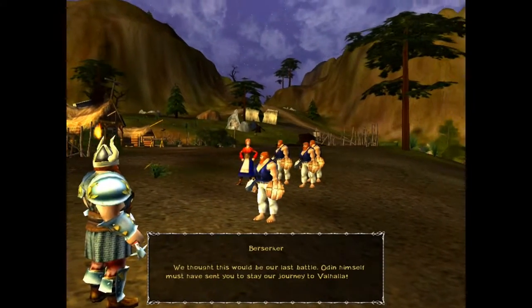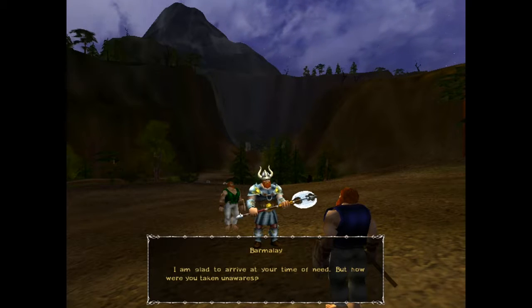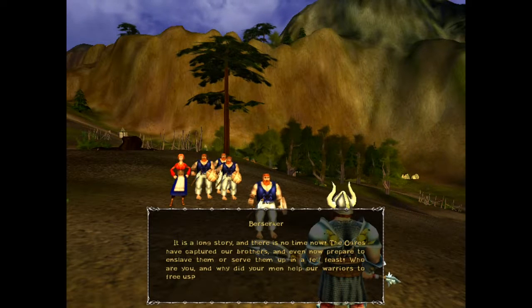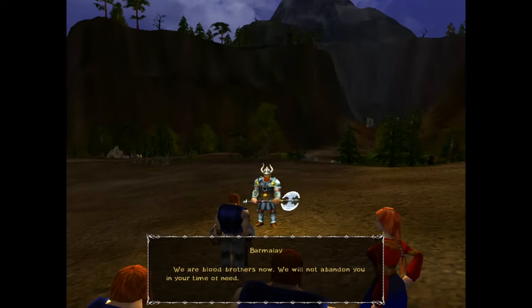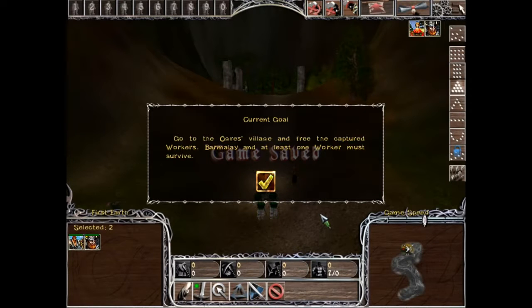We thought this would be our last battle. Odin himself must have sent you to stay our journey to Valhalla. I am glad to arrive at your time of need. But how were you taken unawares? It is a long story and there's no time now — the ogres have captured our brothers and even now prepare to enslave them or serve them up in a feast. We are blood brothers now; we will not abandon you in your time of need. Barmalay is like a child — he's so innocent.